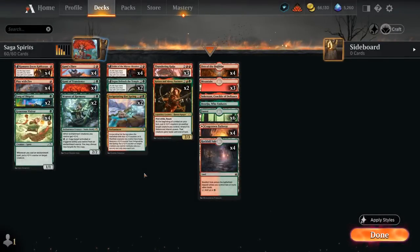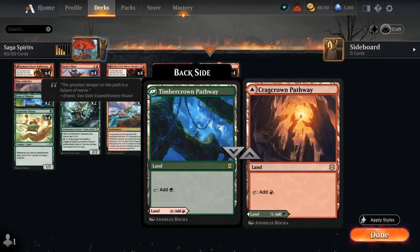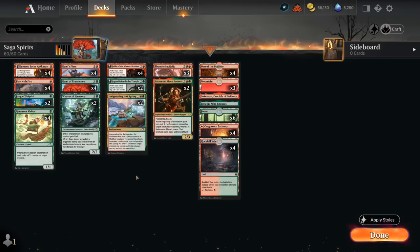Hello and welcome to another Standard Games video. Today I'm going to look at a red-green enchantment modified deck featuring a ton of cards from recent expansions. In fact, outside of a few lands in our mana base between Den of the Bugbear and the red-green pathway, the entire deck is rotation-proof, so it will stay in Standard for a long time to come.